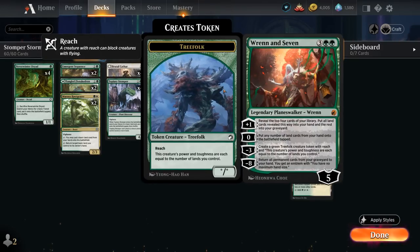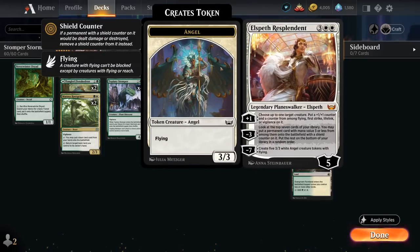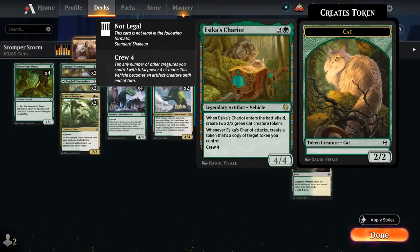We're also playing two copies of Ren and Seven, creating some large treefolk tokens, also very synergistic with Issika's Chariot, which can copy those large treefolk tokens. Chariot also plays quite nicely with Elspeth, as we can put a flying counter on Chariot so the opponent won't be able to block it as easily, letting us keep copying more and more tokens.